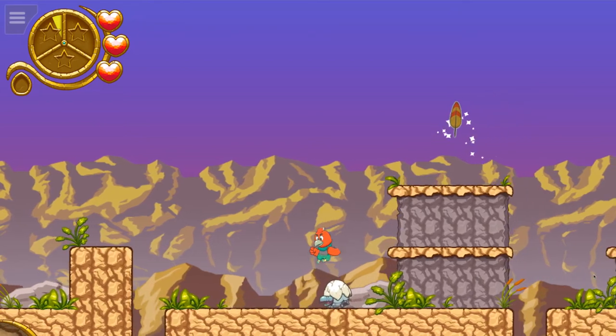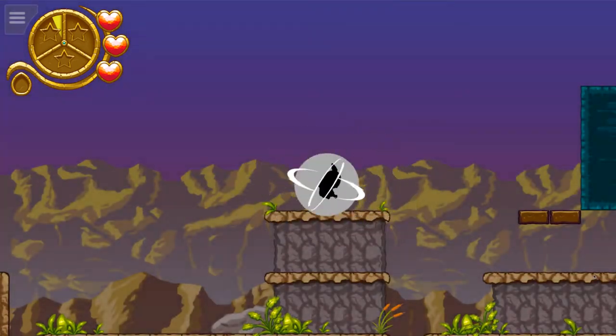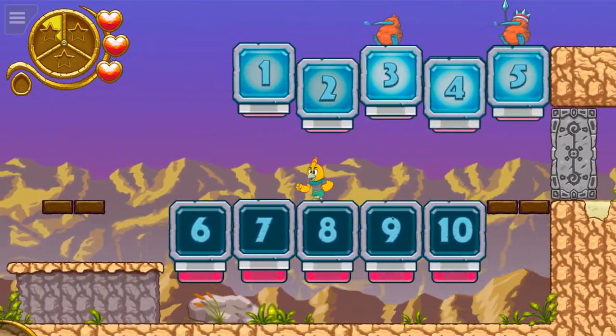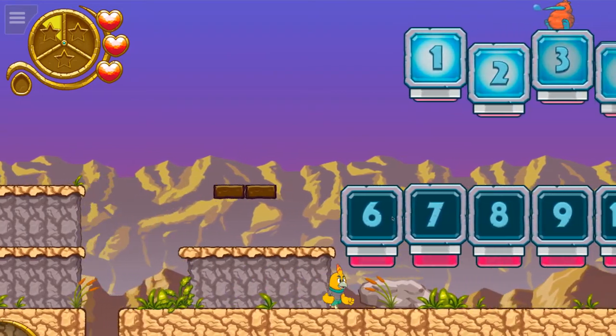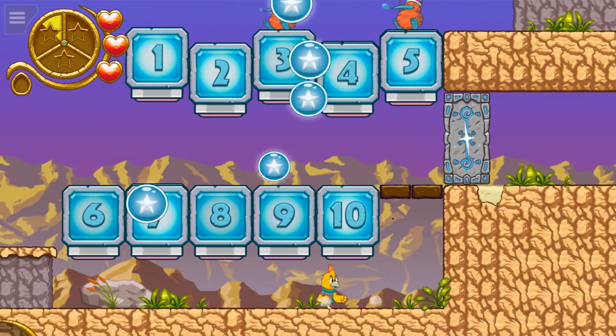Here's a look at the super feather — it allows me to jump twice so I can reach new heights. Now here I'm actually hitting some of these sequence blocks. This is one of the easier ones in the game, but eventually the numbers are shuffled out of order so you really have to pay attention.